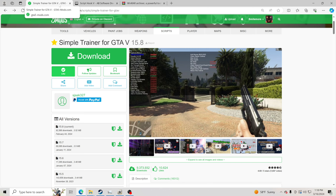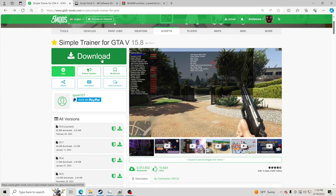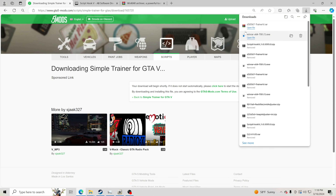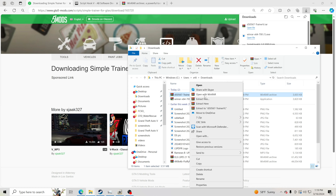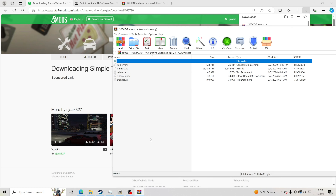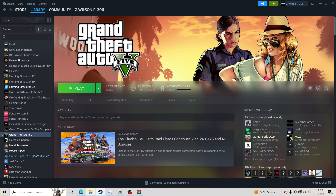Simple Trainer is the first thing we download and Script Hook V will be the second. Click Download and open it up. For those who just installed WinRAR, if it doesn't automatically open, go to your Downloads folder, find the file named TrainerV, right-click it, and open with WinRAR just like that. Now we're going to go to Steam, open our GTA 5 main directory — go to Steam Library, GTA 5, right-click, Manage, and Browse Local Files.